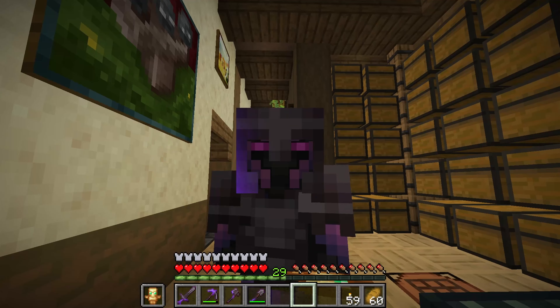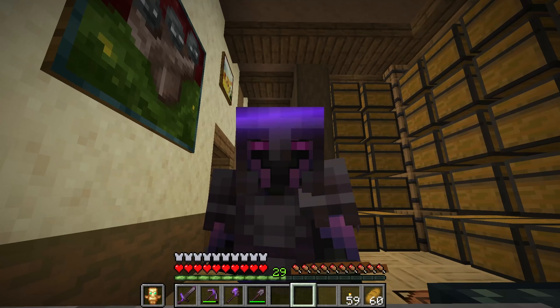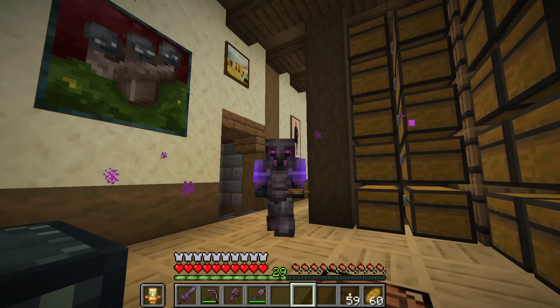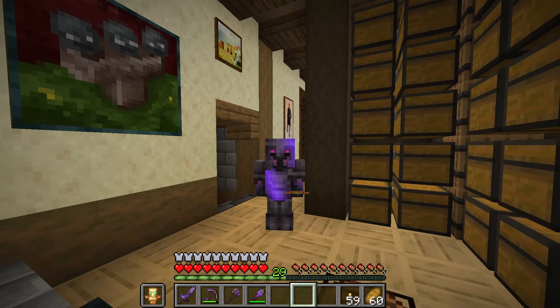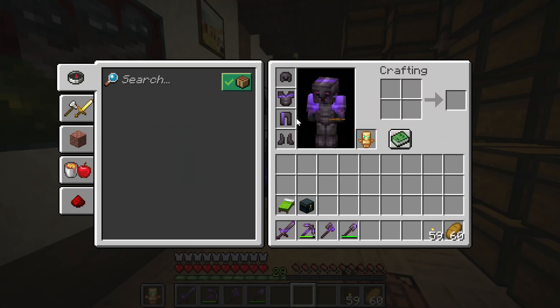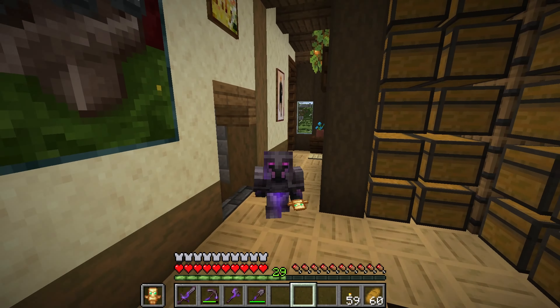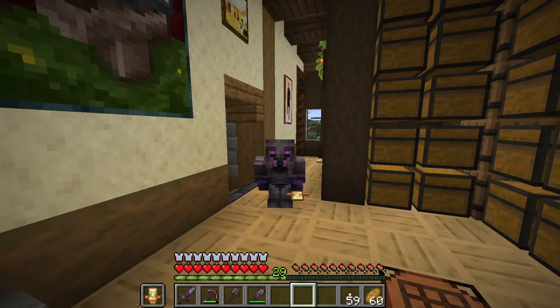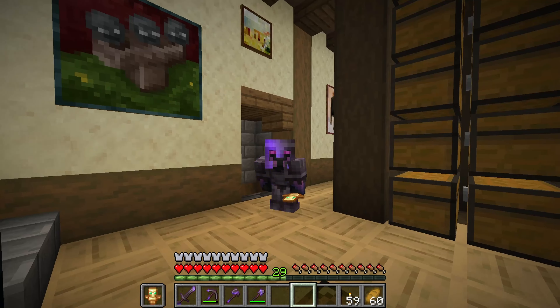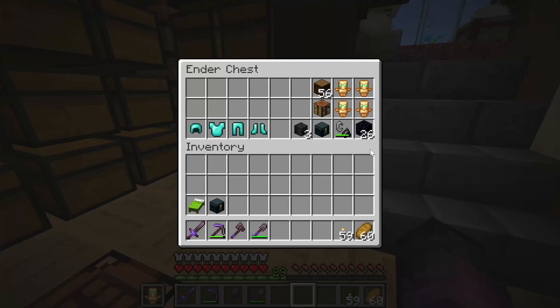Another possibility is we just leave everything there and come back for it later. In all honesty, the only things we're going there for are to say we've done it, and to get Swift Sneak on our pants. So if we find a ton of loot we don't have space for, we'll set up a nether portal. But until then, it's time to get geared up.